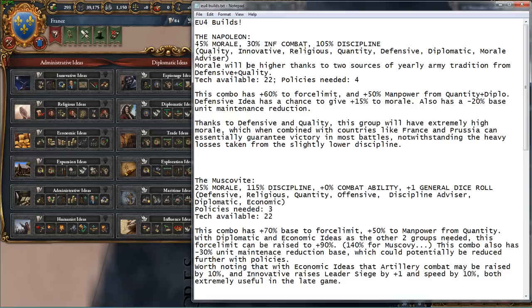Otherwise, this is going to be a 35% morale boost, which is still nice. But you can easily swap that morale advisor for a discipline advisor — you'll be down 10% morale but you'll have 110% base discipline. It's worth noting that you don't have economic ideas, which means you can't get weapon quality standards, the policy, so you're not going to get that extra 5% discipline from that. But this is a build about morale, and the infantry combat ability plus the morale is going to make it really easy to shatter your opponents and stack wipe them.